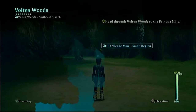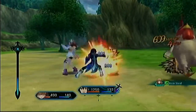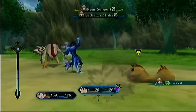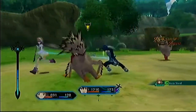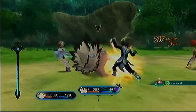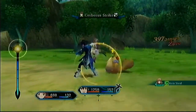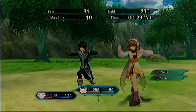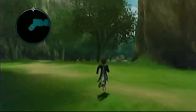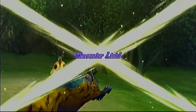We spot the old Vakal Mine nearby — we'll be going into that eventually at some point, but not now; I don't think we can handle the enemies in it at the moment. We continue pressing through, and we get hit with an Encounter Link — this is going to be ugly with so many enemies and so few party members.